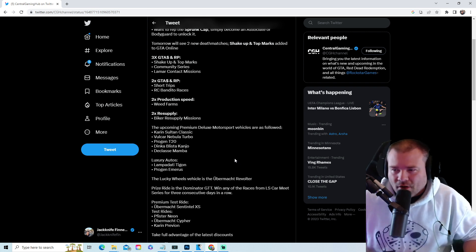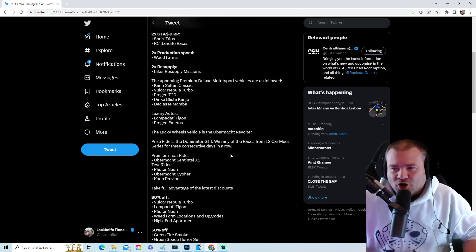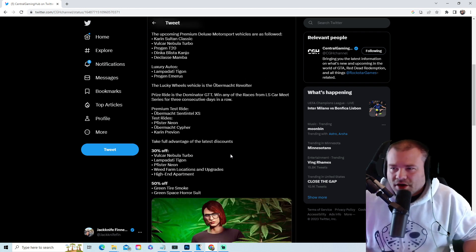Simeon's dealership will have the Karen Sultan Classic, the Nebula Turbo, the Progen T20, the Dinka Blista Kanjo, and the De'Angelo Mamba. Luxury Autos will have the Tegan and the Emiris. The podium car will be the Revolter.